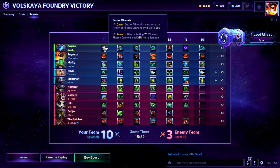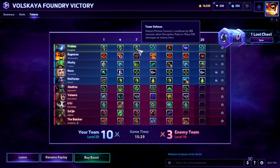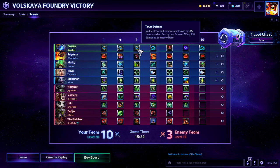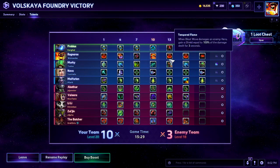Let's review the talents. We got Gather Minerals for the extra photon cannon damage. Photon Barrier for the spell armor when staying nearby the photon cannons. Tower Defense for the reduced cooldown of the photon cannon — and when you hit Q or W on enemies you also get a 3.5 second cooldown reduction. Pylon Overcharge in case we get engaged and the pylon damage helps deal with that.